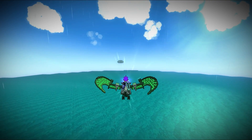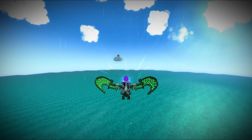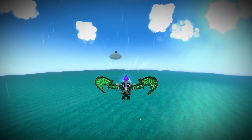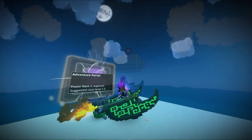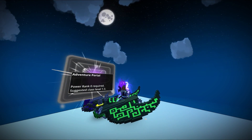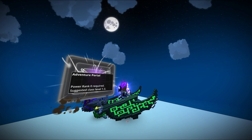And here we are, take a look at this. It's some sort of a floating island or floating cloud that's got a grey portal on it like I've never seen before. It says adventure portal, power rank 0 required, suggested class level 1, 2, 3. Time to hop in.